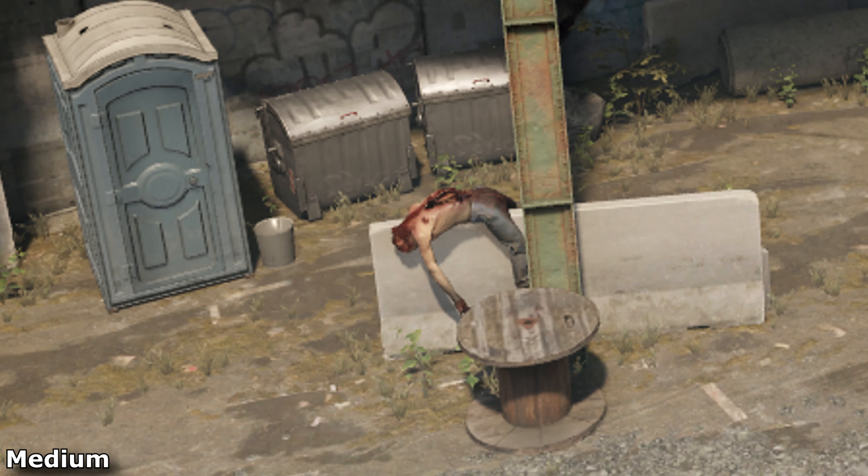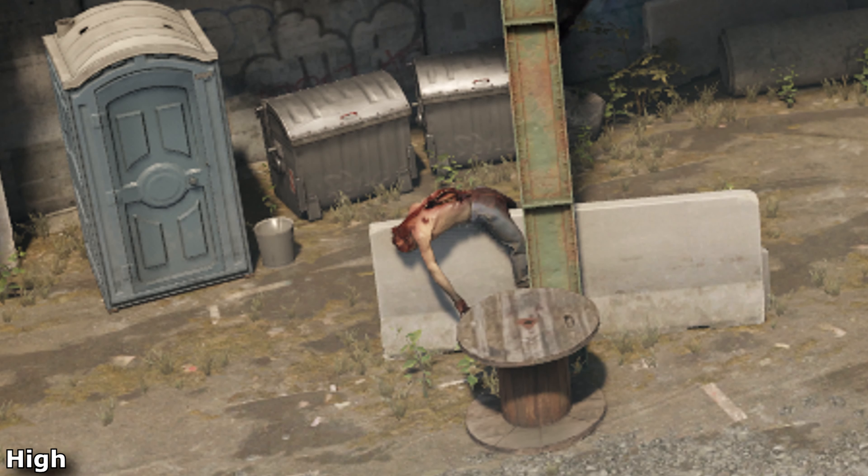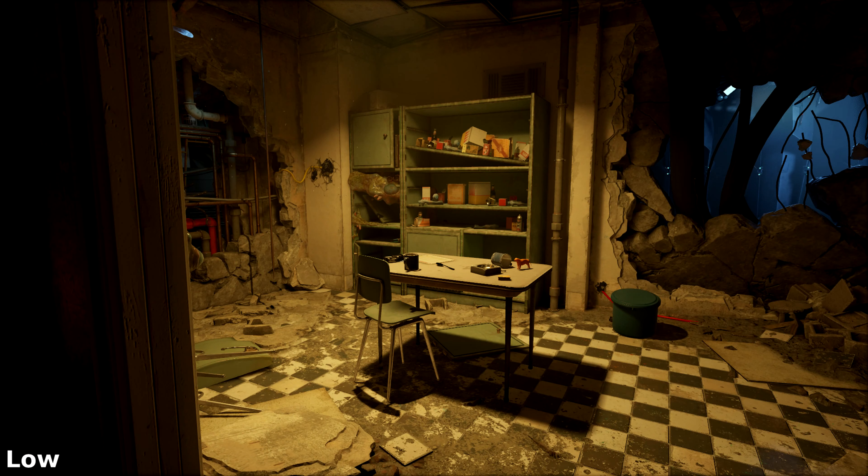In this image you can see the different qualities a lot better. Low to medium is a great improvement because a lot of entities actually have shadows on them now. Medium to high clearly increases the fidelity of the shadows and the amount of entities that have shadows. The bins in the background seem to have a few more shadows underneath the lid. It's the same with the porta potty — it has a few shadows underneath the top of the door, although I didn't see much else different. Again, high to ultra, I don't see anything.